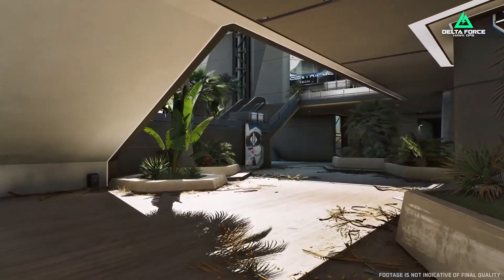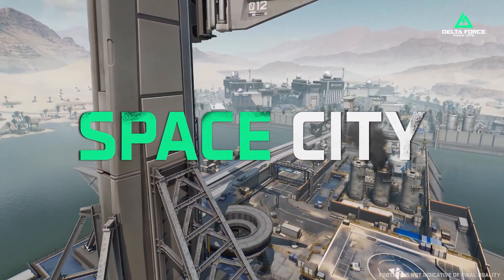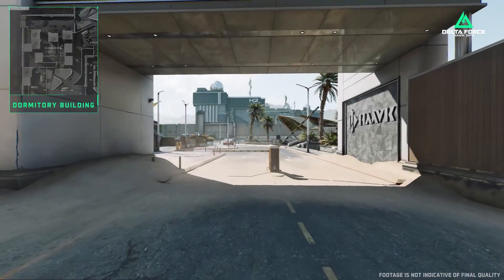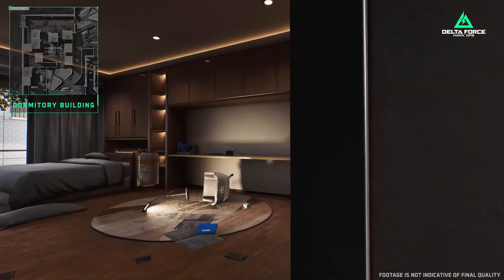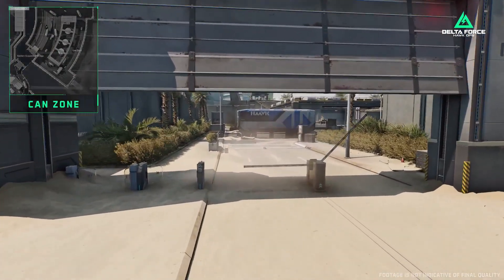Welcome to Space City, a place where risk meets reward. Visiting operators, please enter from the west side and cross the parking lot. The spacious dormitory building is worth exploring. Take the employee passage to the east side.